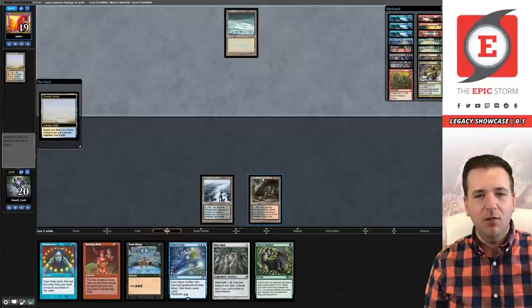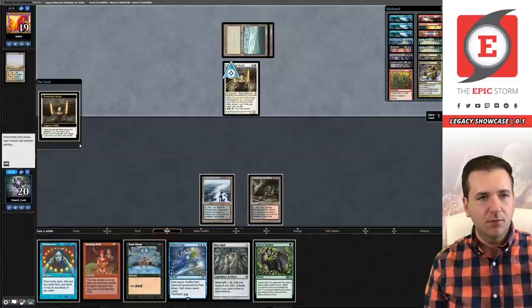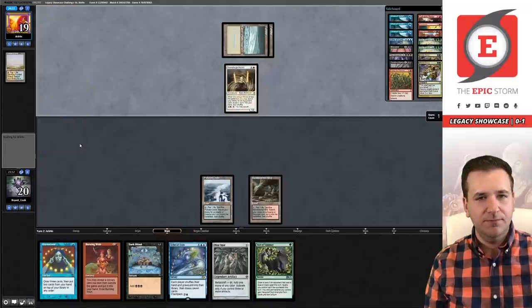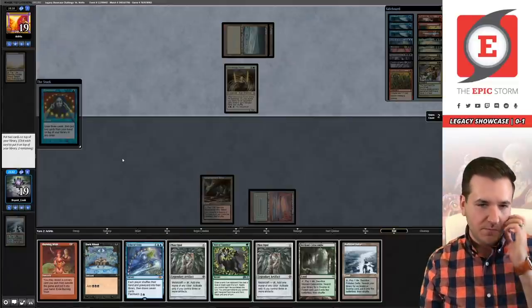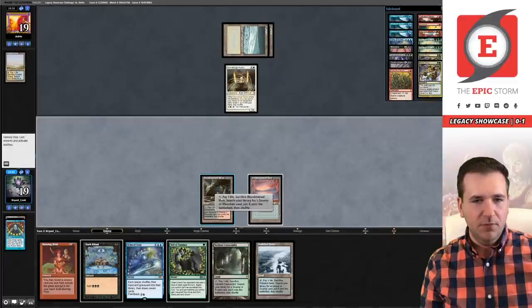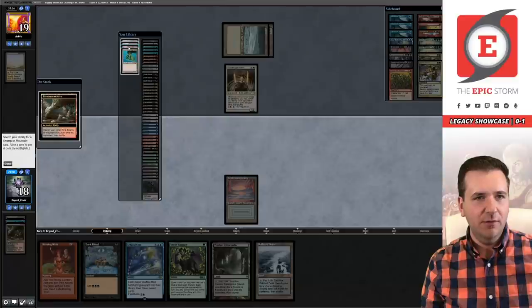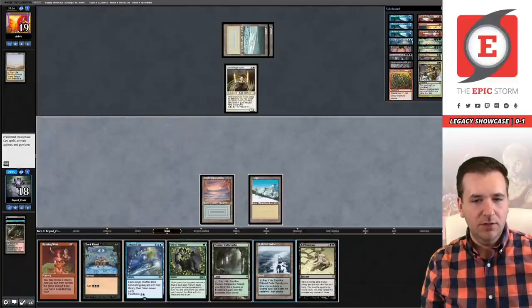We're most likely going to activate Polluted Delta for Underground Sea, cast Brainstorm, and then with Bloodstained Mire go get Taiga so we have all our colors. Looks like Arkin is going to play Stoneforge Mystic here — most likely getting Kaldra Compleat or Batterskull. We're going to fetch for Taiga, get rid of those Opals, looks like we're going to start playing a longer game here.